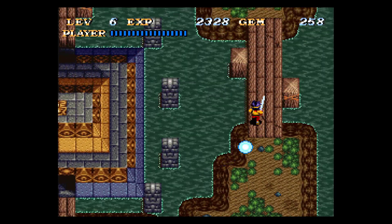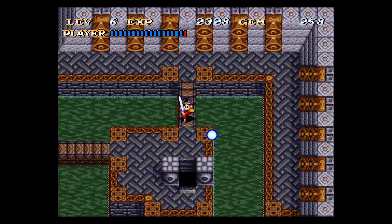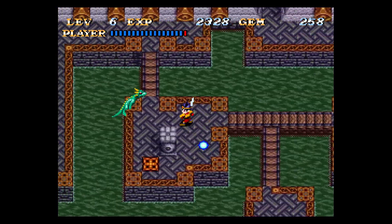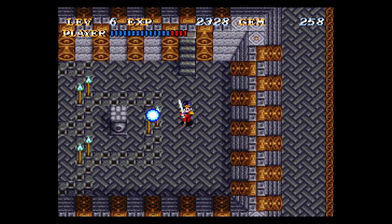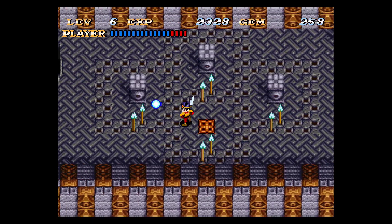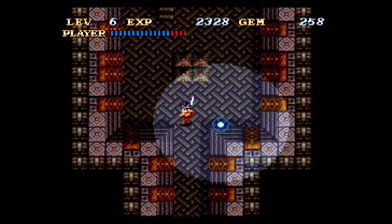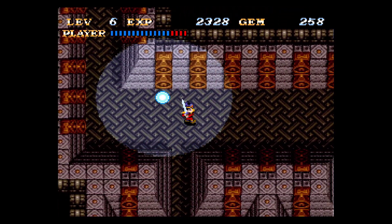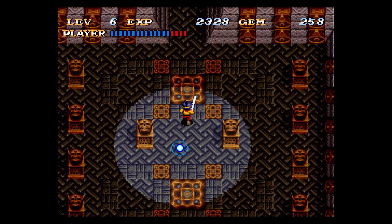Let's get to the shortcut and return to the water shrine, because there's something in the underside that we need to use our new companion to find out. The mole that joined us basically allows us to see in the dark, and this light will uncover some of the secrets hiding under here.